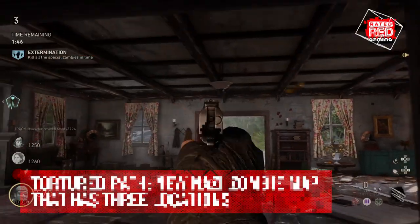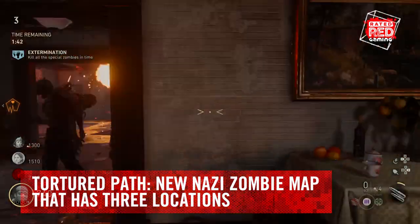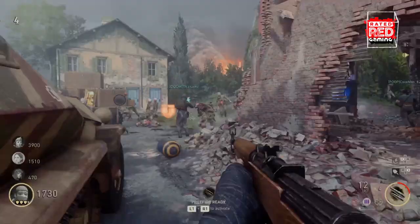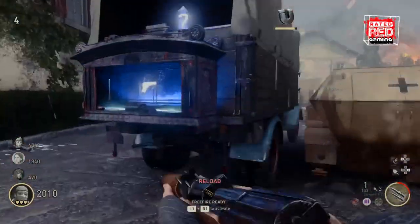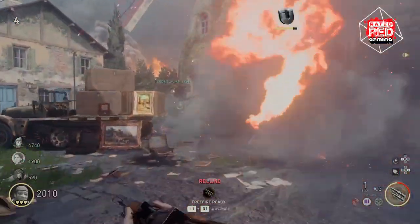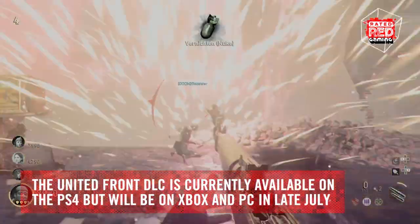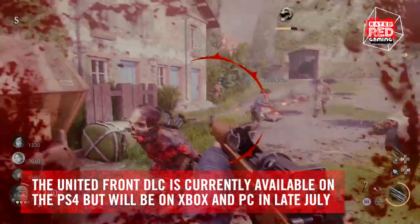Last in the DLC is the new zombie map called Tortured Path. Take the fight to the edge of the world as you slaughter your way through the undead horde in Spain, on a boat in the Mediterranean, and then down in Africa — three locations in this thriller saga. The United Front DLC is currently only available on the PS4, but it's coming to Xbox and PC at the end of July.